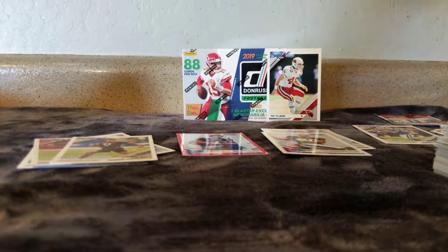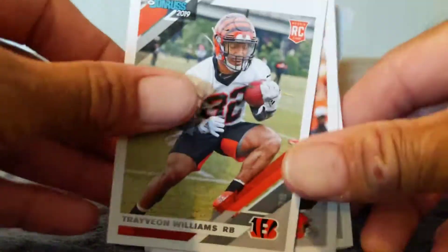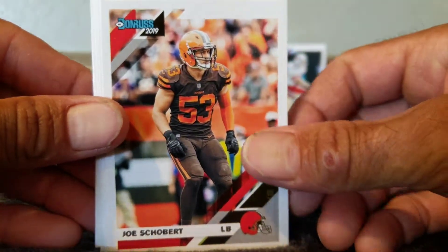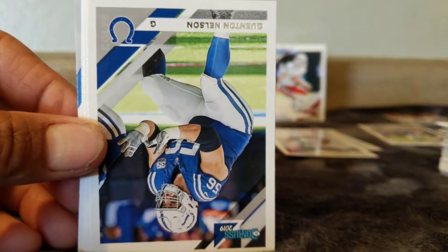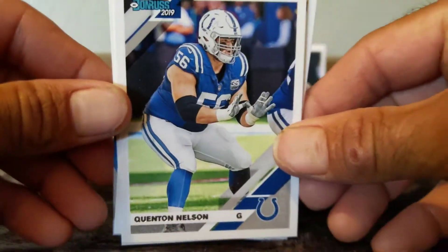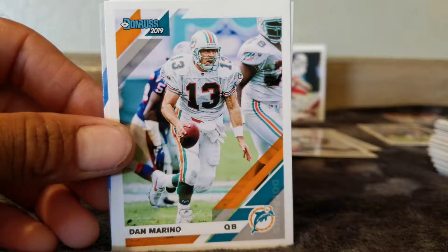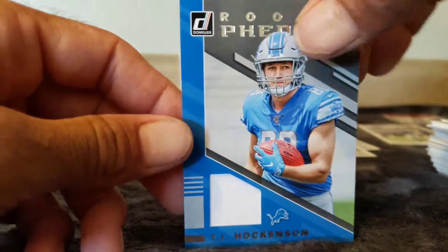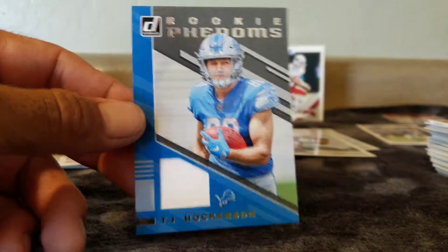So I guess that press proof was our one parallel. Travion Williams, rookie. Joe Schobert — now who in the hell is this guy and why would they give him a card? Never heard of him. Jordan Howard — he barely deserves a card. Quentin Nelson — this guy's a monster. Michael Thomas — the $100 million man, $63 million guaranteed. Dan Marino. Kyle Fuller. And our mem card is going to be... TJ Hockenson — Rookie Phenoms. Not bad.